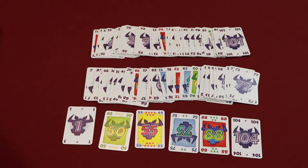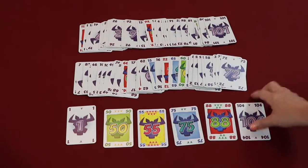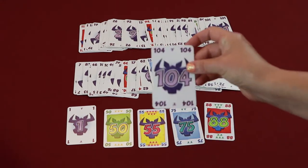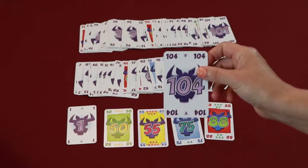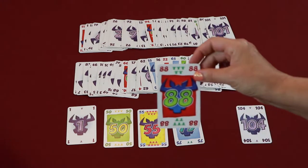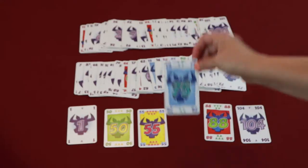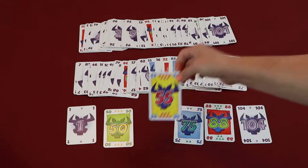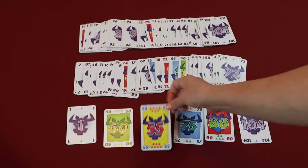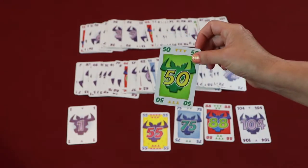And it comes with the 104 cards you see here. The object of this game is to collect the least amount of points. You collect points by getting these bull heads. On card 104 and on card 1, you have 1 bull head. Card 88 has 5 bull heads on it. Card 75 has 2 bull heads. Card 55 has 7 bull heads. And card 50 has 3 bull heads. So these are what you're trying to avoid getting the most.